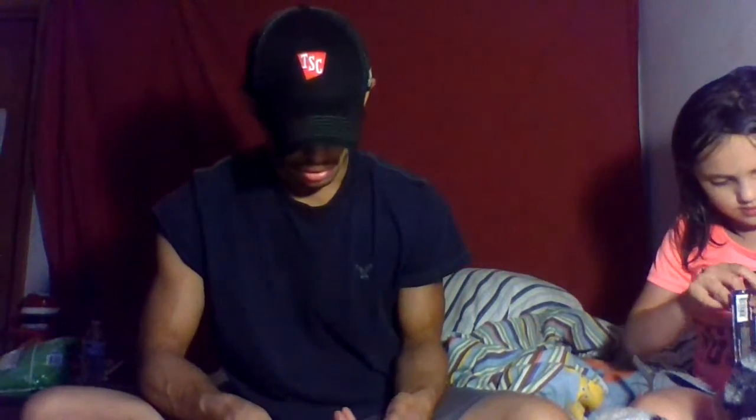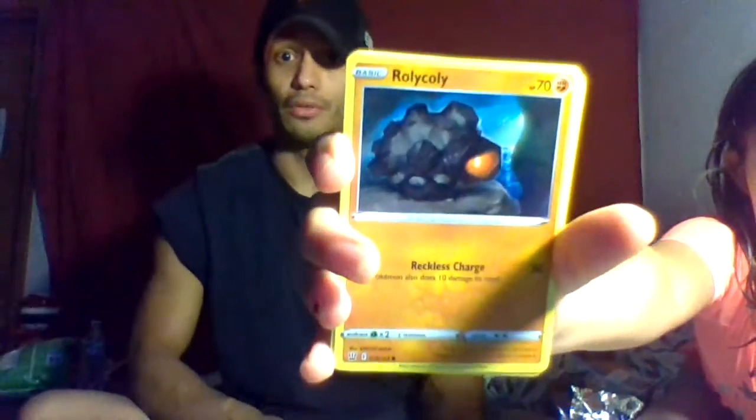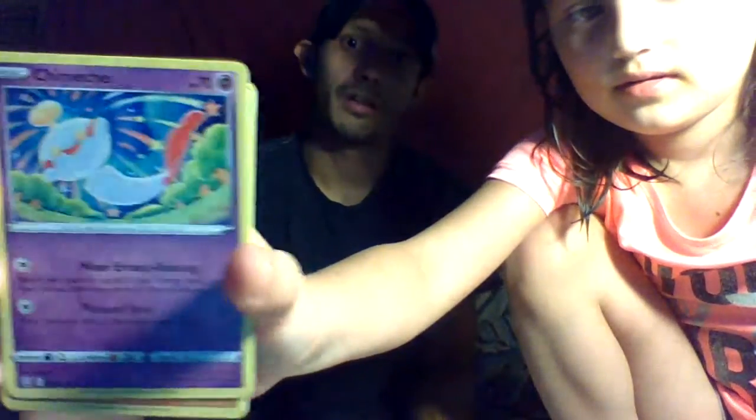We only have two more packs though. No Vs yet? Not yet. We have Roly Coly — get closer to the camera — and then this guy, Chimicho. I don't know how to say that one. The old school Onyx. Is that a star or a circle? Circle.